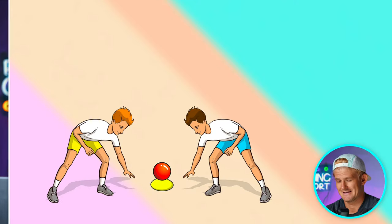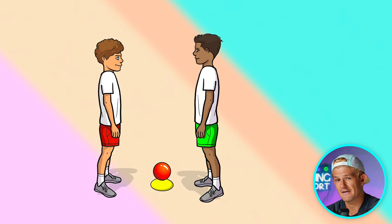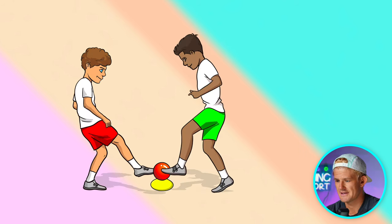Teachers can be as creative as they like — get them to spin around, jump, hop, or run on the spot before calling 'ball' and making them quickly react. You can also vary it so instead of grabbing it with your hands, you have to trap it with your foot — the first one to put their foot on top of the ball wins. You can keep points going and have pairs switch.